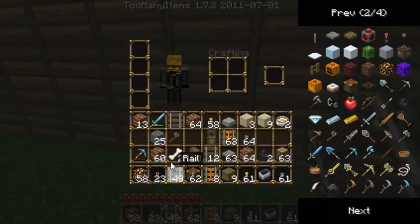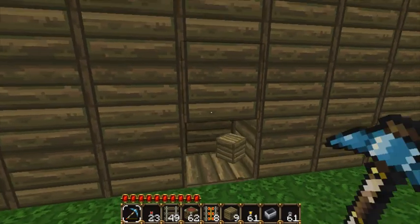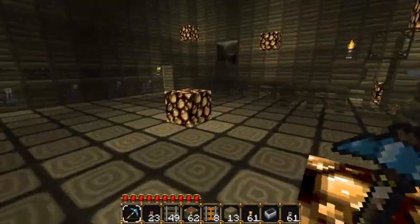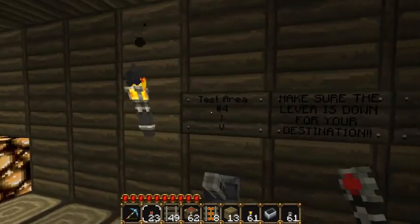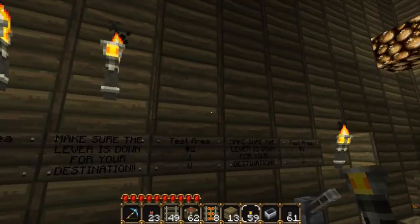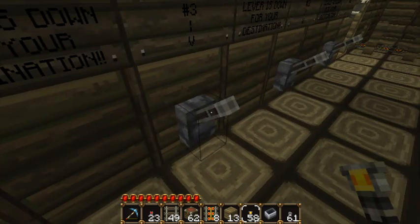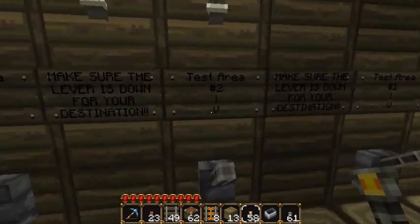I'll quickly go inside again — I'll break through the wall. There we go. So yeah, this is the main hall. Right here there are some selections we have on the wall. You can see that this place definitely isn't finished yet because the designs aren't done and things like that. So you have, for example, test area 4 — it's showing the direction you'll be going and the destination you'll be going to.